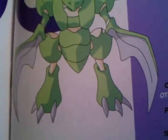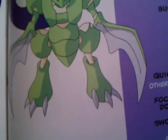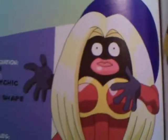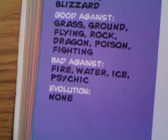Then we have Scyther. It's a cool Pokémon — those scythes could cut right through you; could slice. We find that in the Safari Zone. We have Jynx. This Pokémon likes to sing, and it's kind of like a drama queen — like singing opera. Its moves include Pound, Lovely Kiss, and Sing. Doesn't evolve.